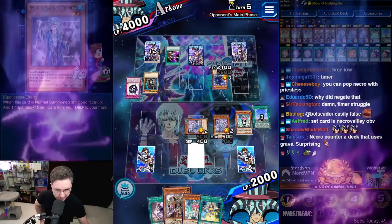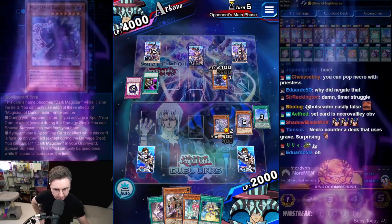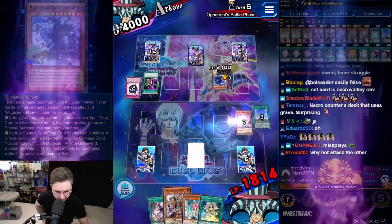Thousand Knives — that does nothing. So we used up his Dark Illusion. Dark Illusion was used up last turn so he's not going to resummon another Dark Magician. It's good that we used it up then. 1600 damage.